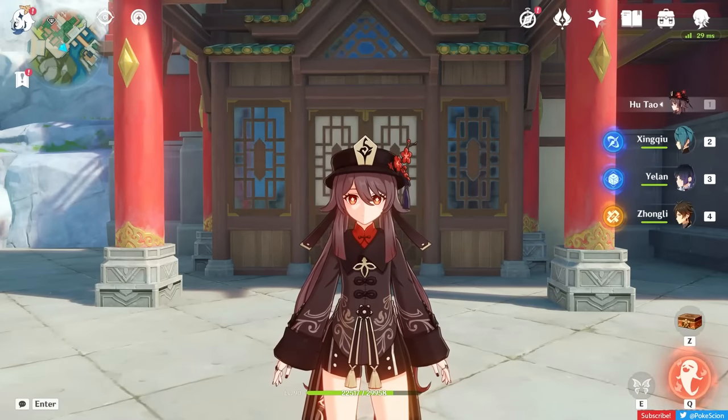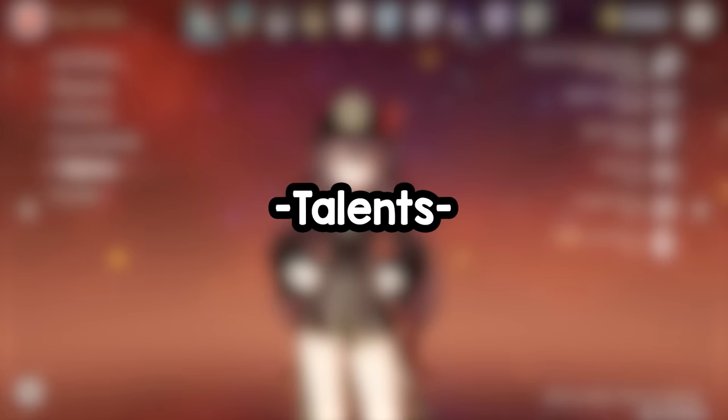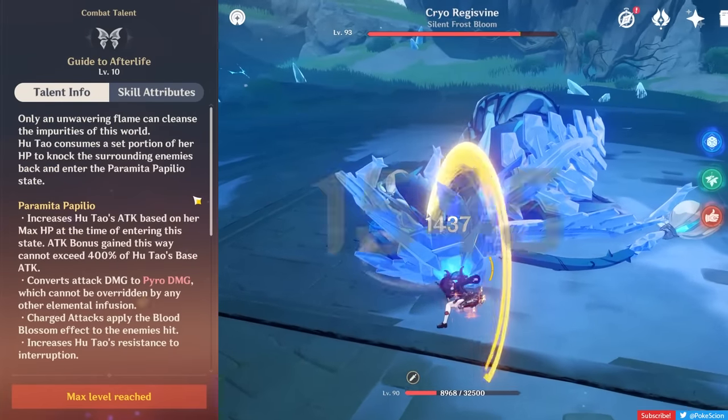In this guide, I'll be covering everything you need to know about Hu Tao, so let's charge into it. Let's start with her talents. Hu Tao's normal attack talent is the main source of her damage, but only when she's cast her elemental skill, so let's get into that.